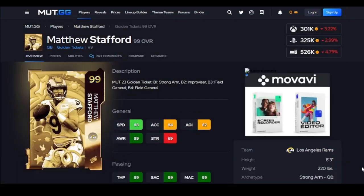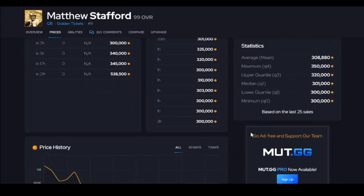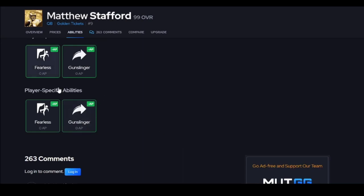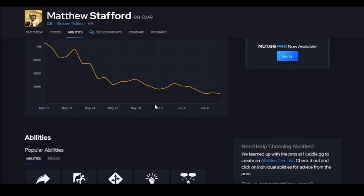Matthew Stafford has a crazy AP setup. If you're just a pocket passer and you want a great AP setup for $300K, go get Stafford — you will not regret it, he's actually that good. Great AP, good release. As long as you don't mind not running, you're going to like him.